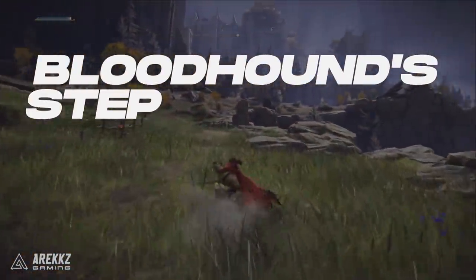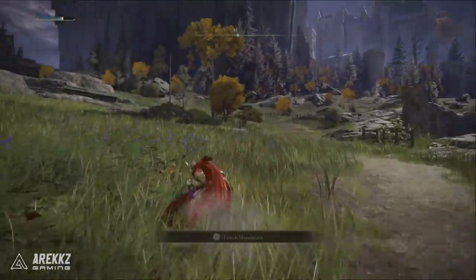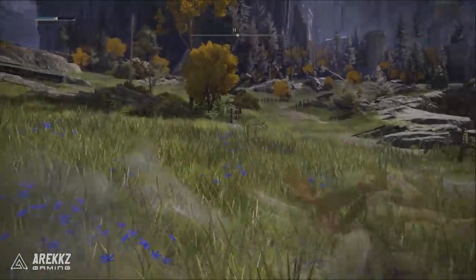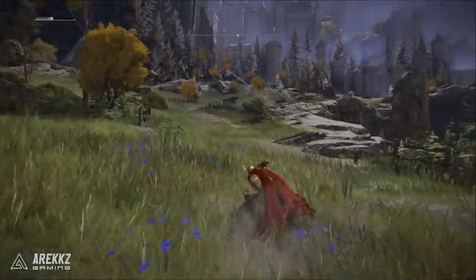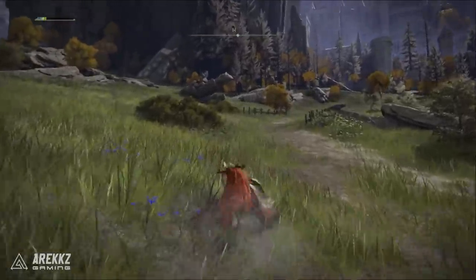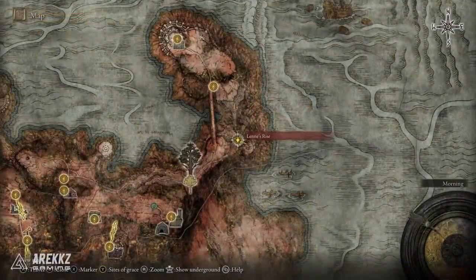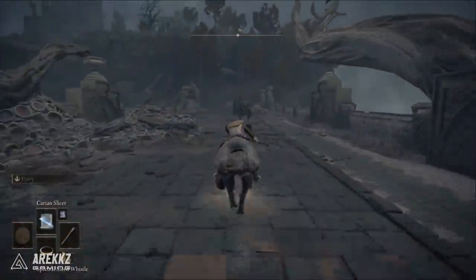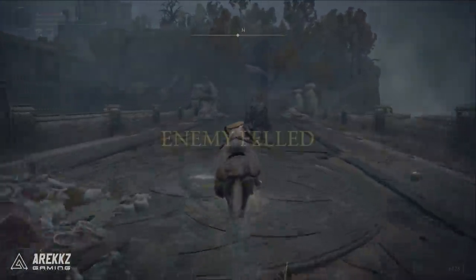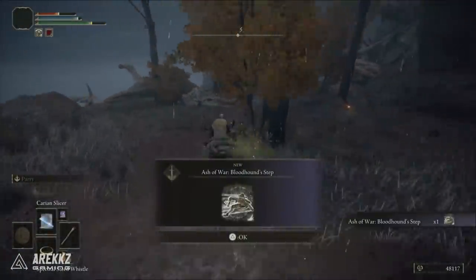Next up is a really cool one: Bloodhound's Step, which can be used on all melee armaments as well. This skill allows the user to become temporarily invisible while dodging at high speed. You move faster and travel further than a regular quick step or dodge roll. This skill can also be used to circle around locked-on enemies. It's dropped by the Knight's Cavalry at the bridge in front of Lenne's Rise Tower in Dragonbarrow. This boss can be killed by using the poison traps in the hill behind him for a very easy 42k runes as well as this Ash of War.